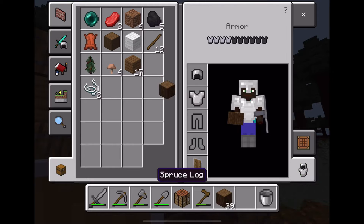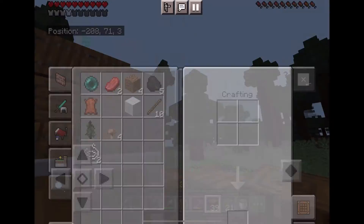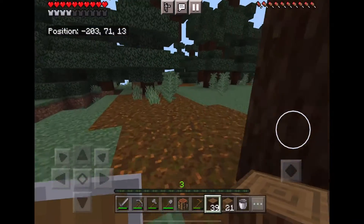Our house is pretty small, so I got some of that wood. Okay, let's go — that's perfect. Now let's start building.